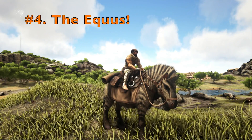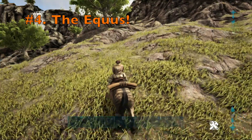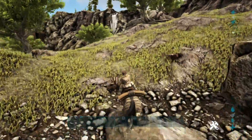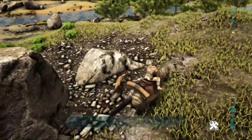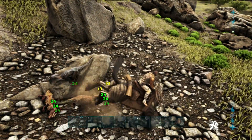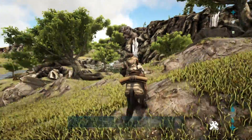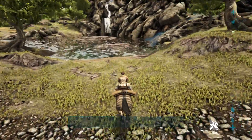Coming in at number 4, the Equus definitely takes the cake in terms of dealing the most torpor damage with its attacks. The Equus is a great mount to start with, especially if you're on Ragnarok — you can spawn in the Highlands, easily get into the farm there, and get carrots to tame yourself an Equus. The great thing about the Equus is that you don't need to wait as long between strikes. We've already knocked out one Dillo and these others are surely to follow. The Equus is definitely a great mount to use to knock other creatures out. I have successfully knocked out Rexes with the Equus, and it is much easier to use the Equus to knock things out than it is the Scorpion.